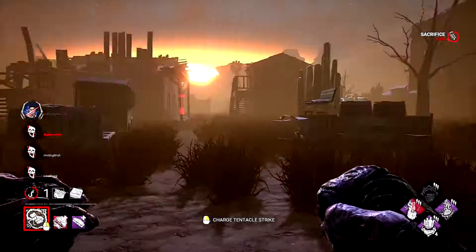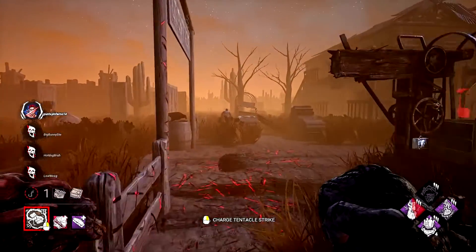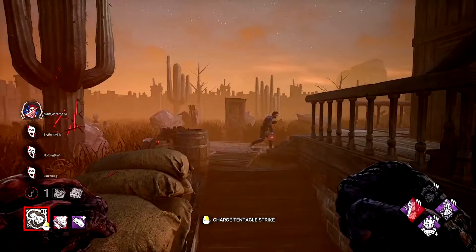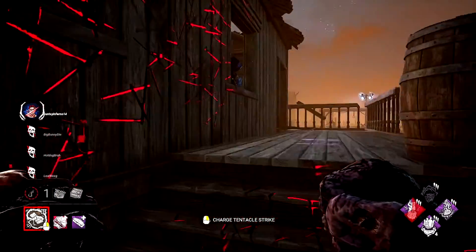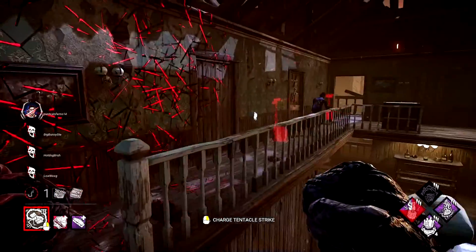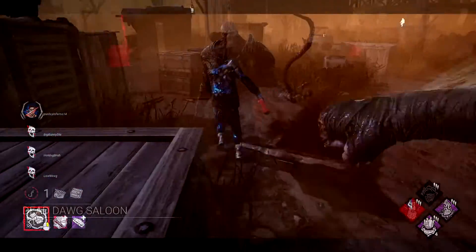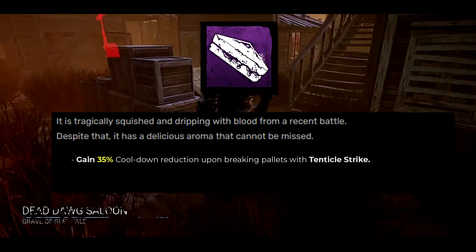I know what you're thinking — zombies get stuck every 10 seconds in the current game. This concept works in an ideal world where that's fixed. The trade-off of Nemesis no longer being able to destroy zombies is the balancing act for the stackable speed. In today's current zombie pathing it wouldn't work, but we can dream.